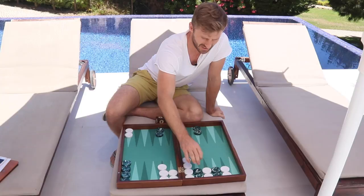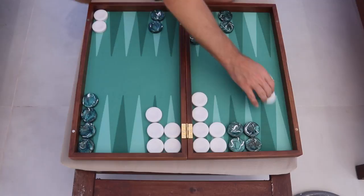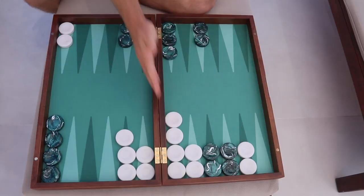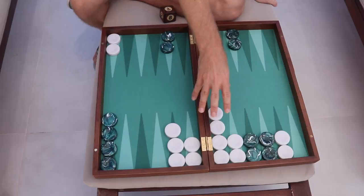Then we have the mid-range back games — those are the ones where you have the four-point included, so that would be the 1-4, the 2-4, or the 3-4. Those generate a little bit more shots than the shallow ones with the five-point, but it's a little bit more risky because you're getting primed, so you might end up crunching your front position, which is the worst thing that can happen.